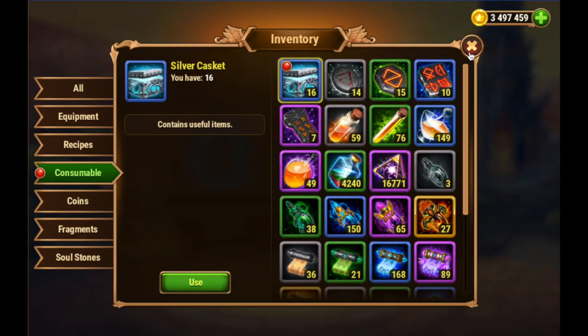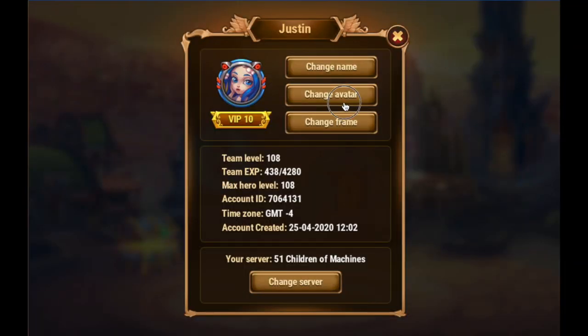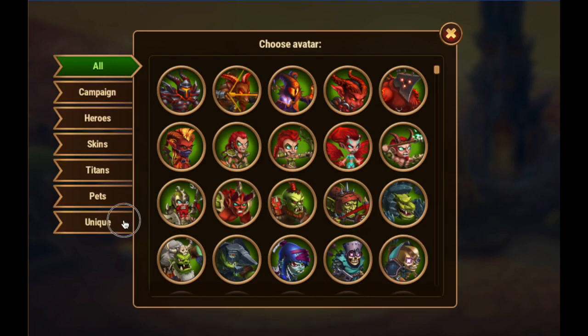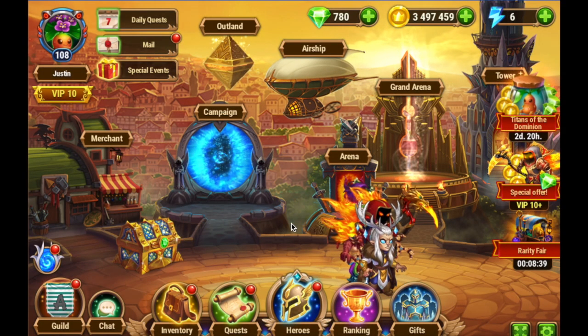I'm assuming there's also an avatar there — and actually, I know there is. Here we're going to check out the avatars, because we got a Mandrake Root one and we also got a Mandrake Flower one. Here we have the Mandrake Root Player's Avatar — avatar unlocked. I'm going to go ahead and select that one, and then ultimately choose the Mandrake Flower Player's Avatar. So that's what we're looking at.